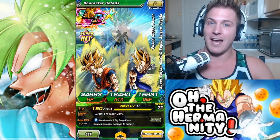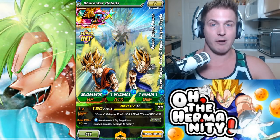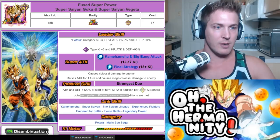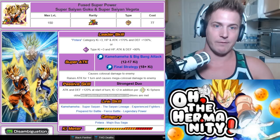And if you haven't gotten him yet, I'm going to send that spirit bomb luck in hopes that you get him soon. So this is LR Vegito, Fused Superpower, Super Saiyan Goku and Super Saiyan Vegeta.